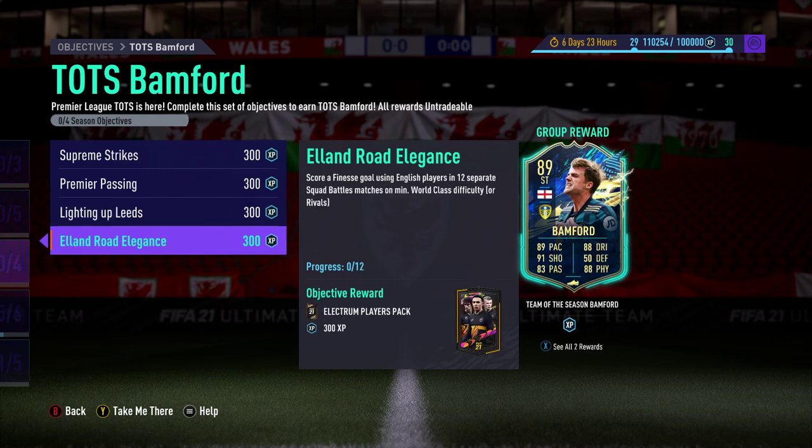And then Elland Road Elegance — you have to score with a finesse goal using English players in 12 separate squad battles matches. There's no win condition there, but you do have to have English players scoring the goals — not necessarily strikers, they could be midfielders as well.